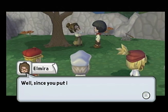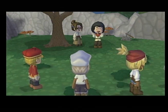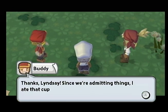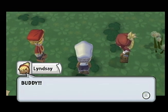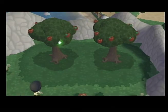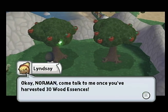Well, since you put it that way, you can have all of my tools forever. Just like that because I read you a poem, huh? That's right. It's kind of like real life. Alright, Buddy, I'll admit it - your idea worked really well. Since we're admitting things, I ate that cupcake you were saving from King Roland. You guys are alright, really. I'm having a blast here. Alright, Norman. Come talk to me once you've harvested 30 wood essences.